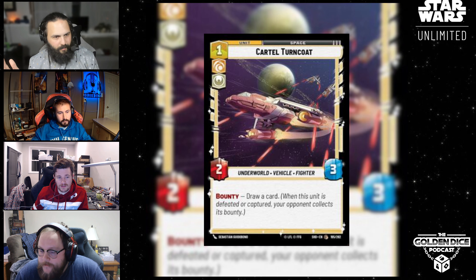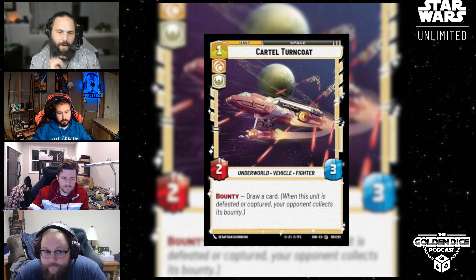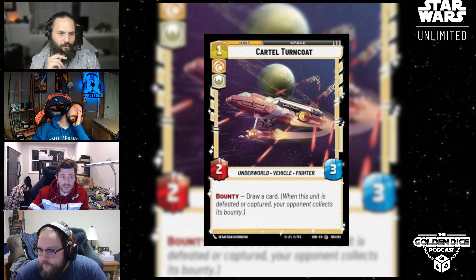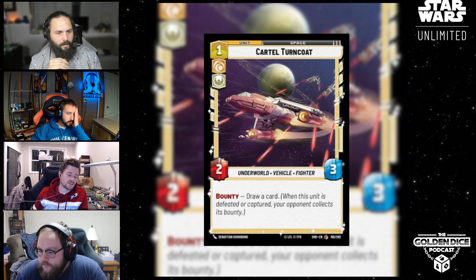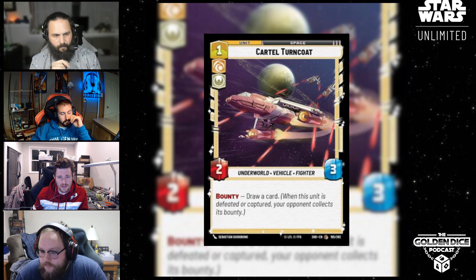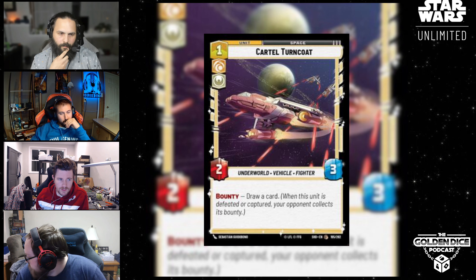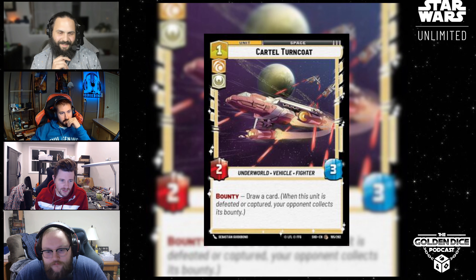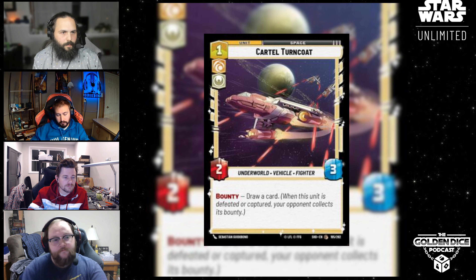The bounty interaction is going to be really interesting for this — if your opponent can consistently just capture cards, especially low-cost ones, and trigger the bounty multiple times without effectively attacking a lot, drawing two or three cards could be very powerful. Obviously that is a downside to playing this card: your opponent gets to draw a card. But in aggro decks your opponent drawing cards isn't a big deal because they won't have time to play them. There's not anything right now in terms of big board-splash events until you get to Overwhelming Barrage.